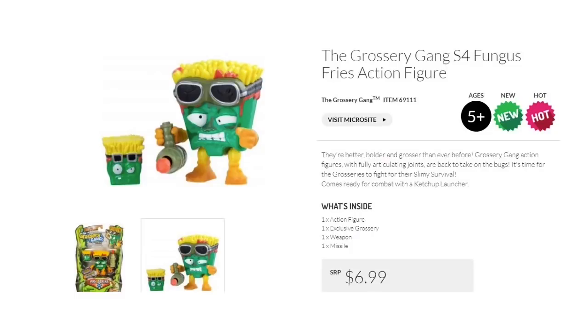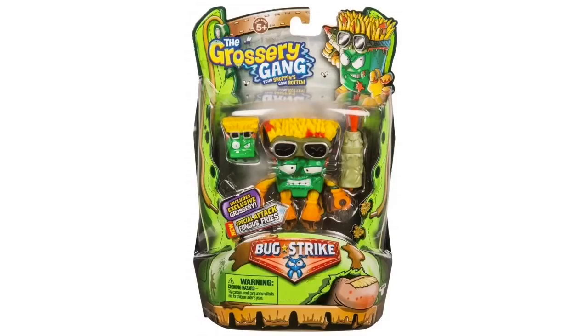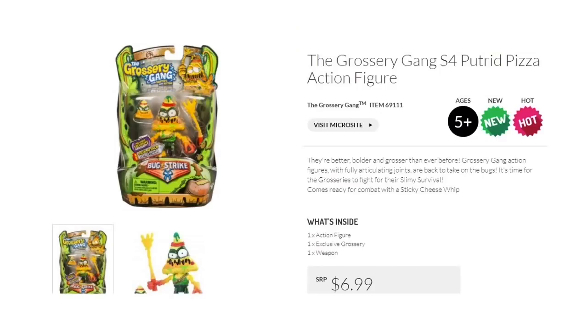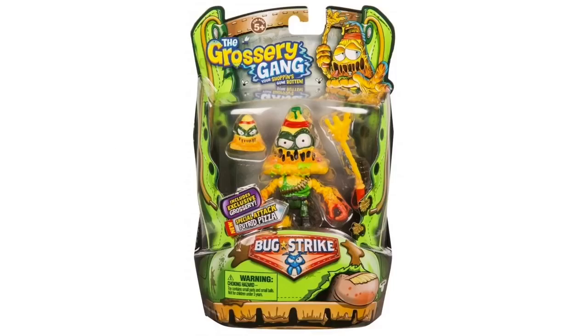Fungus Fries is back — he's got a ketchup launcher. There he is in the pack, and look at that launcher, that looks great. Oh, Putrid Pizza's back — he has a sticky cheese whip. There he is in the pack.